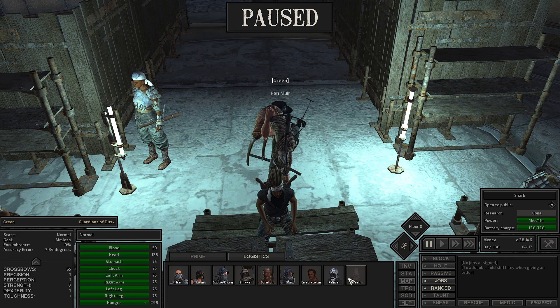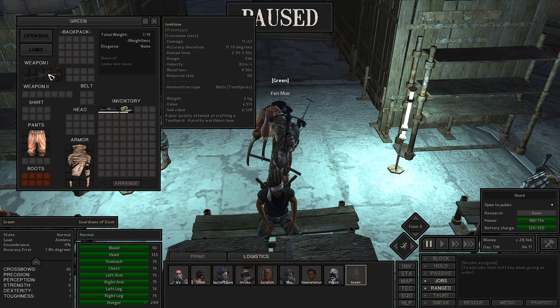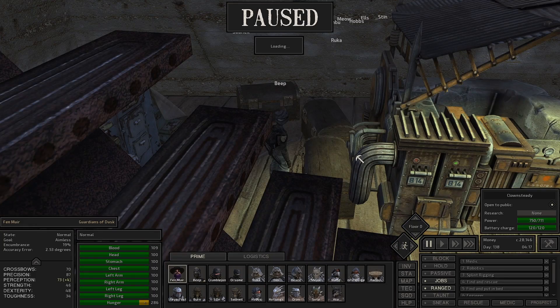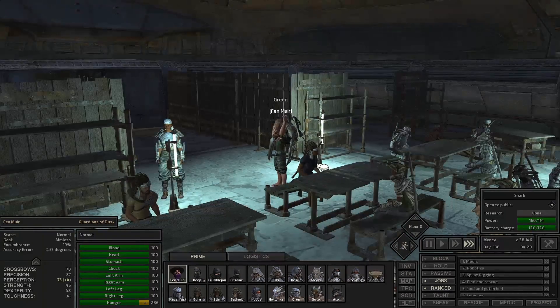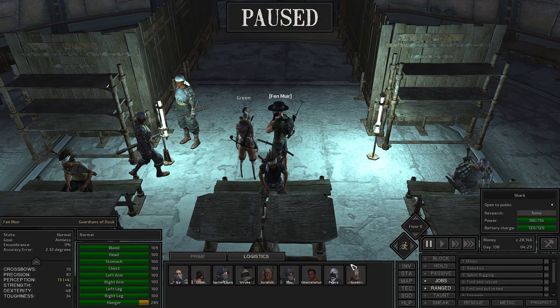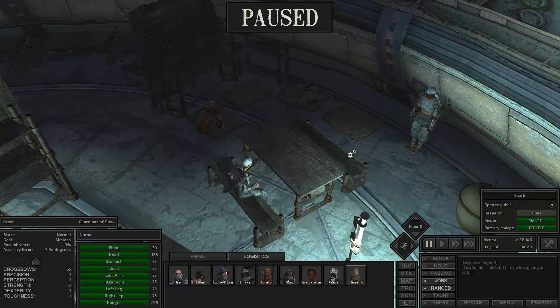What kind of weapon does Green have? A Junk Bow, cool. We're going to be making him something in a little bit. Let's just put him back. Green, you can pretty much go hang out again until the store is open.